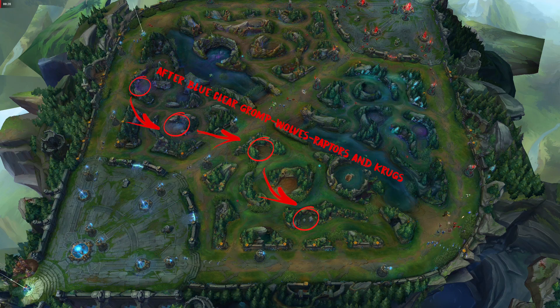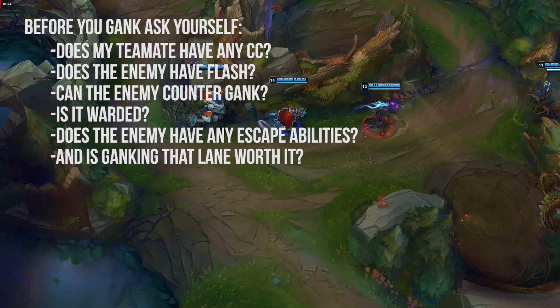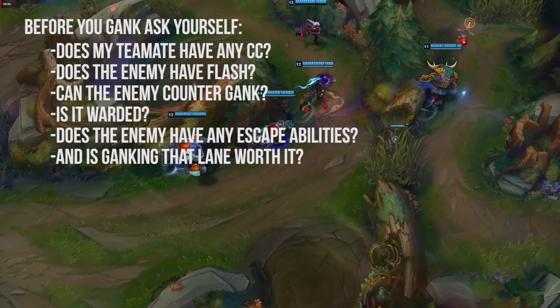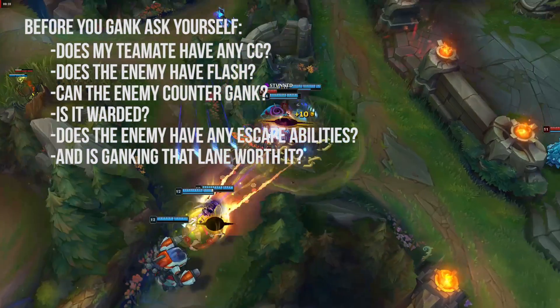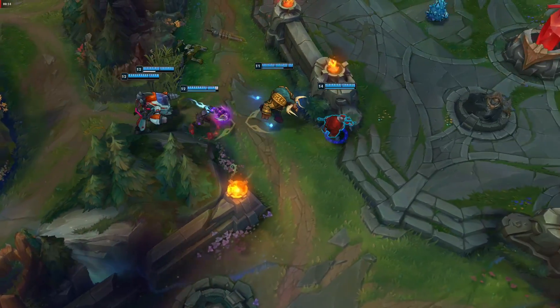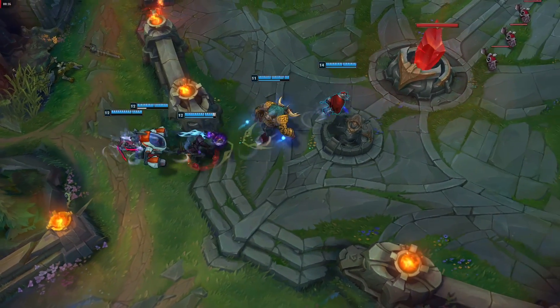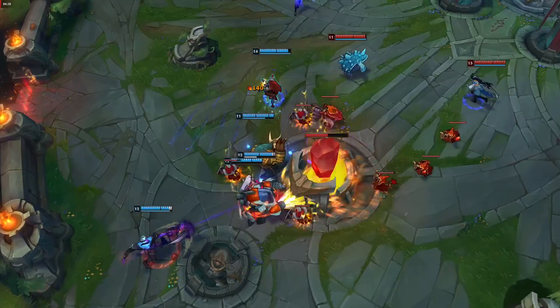Remember, when you decide to gank you have to ask yourself these questions: Does my team or the teammate I'm ganking have any CC? Does the enemy have Flash? Can the enemy jungler counter-gank? Is it warded? Does the enemy have any escape abilities? And is ganking the lane worth it? By this I mean: if you gank, will the lane snowball and carry you, or will it do nothing for you?